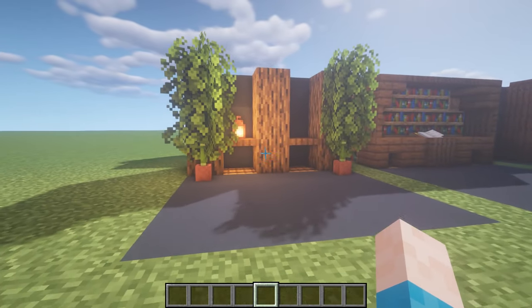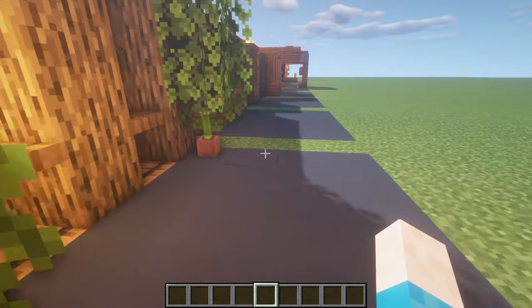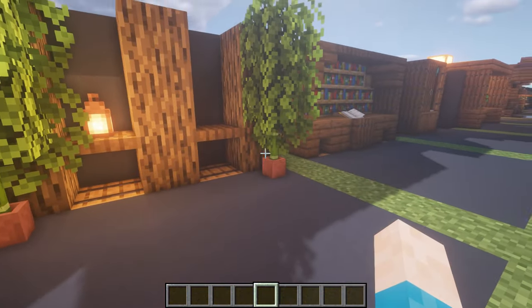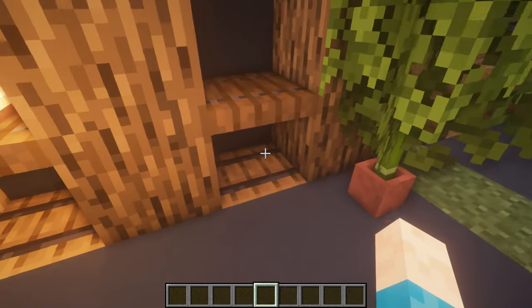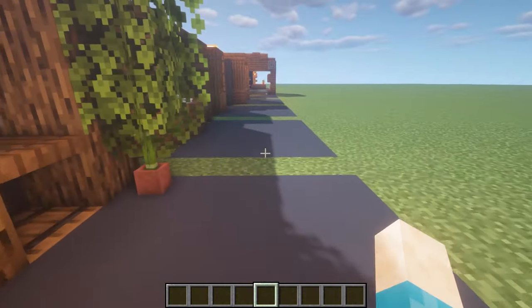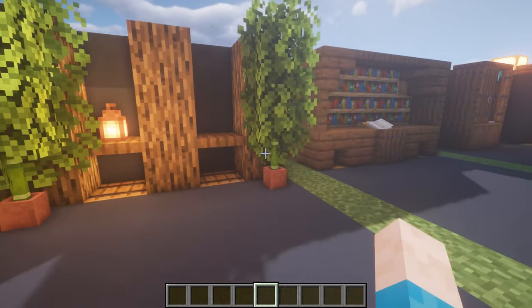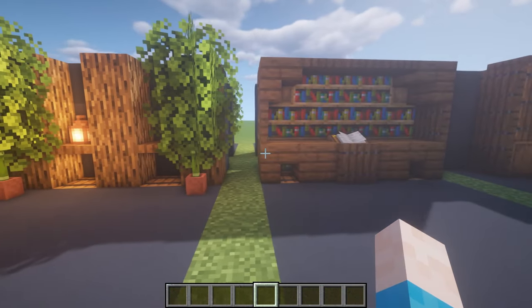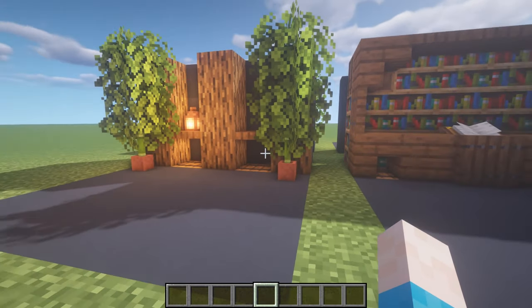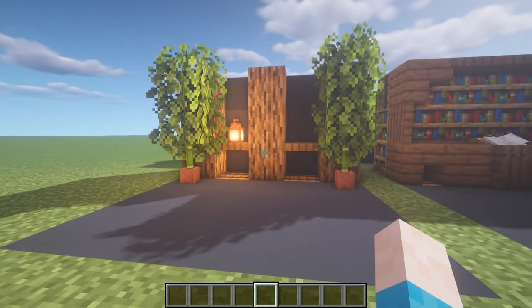The 11th design is another little hallway design. Walking down your hallway you've got more storage, pillars that hold up your building, and bamboo with leaves again. Build this on the other side for a nice symmetrical hallway to walk down. Always building things for interior with a purpose is a good thing to do - giving something a purpose and making it look good is what interior design is all about.